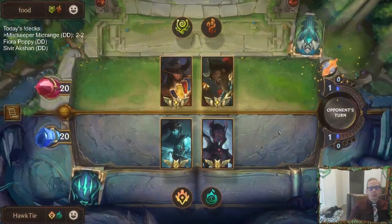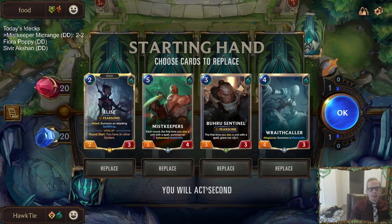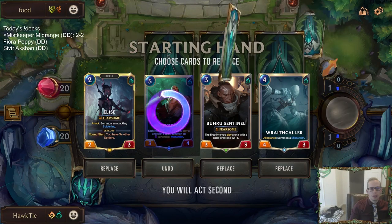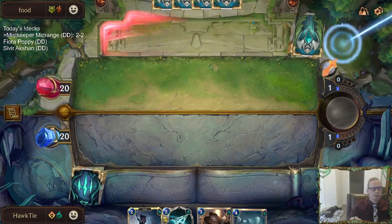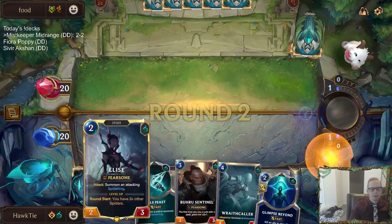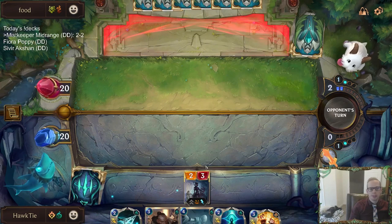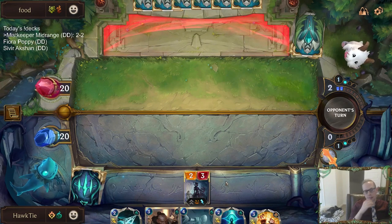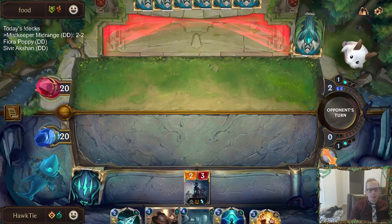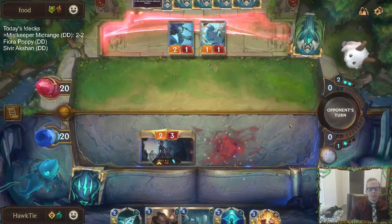Same deck basically, just changed out the champions. Let's see if we can get there this time. Send that back, keep 2, 3, 4. It is good that we have the attack token on round 2 with Elise. If we hit the Allegiance, we win - we missed it, we lost. The blocking with the Sentinel on round 3 was a tough choice and cost me the first one, but also all the Noction Fervors lost it.